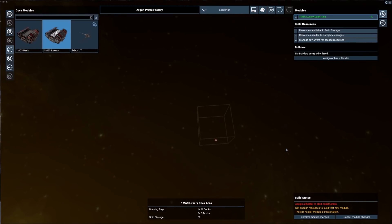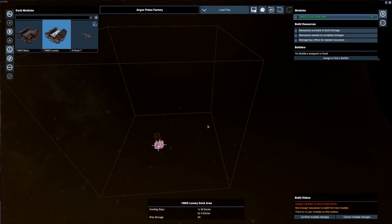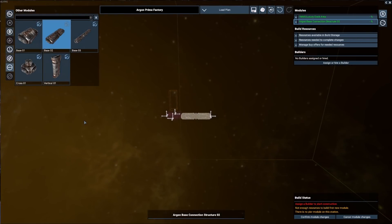Now we're going to need a connector module. I'm going to go with a Base 2 — it's a pretty good size. I'm going to put that down by left-clicking and drag around. You can see that's going to give us a little bit of space before we start going out in other directions. You notice in the top right-hand corner of the screen it's going to add that module to the list in the order we've placed them, and we can expand this to see exactly what materials are needed and how many are needed for construction.